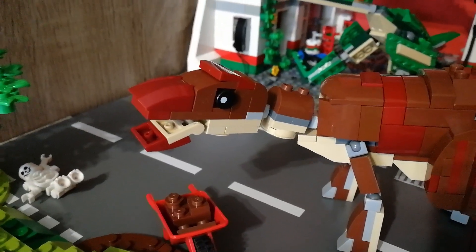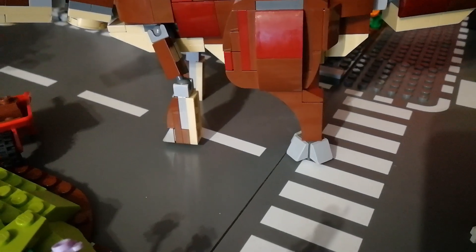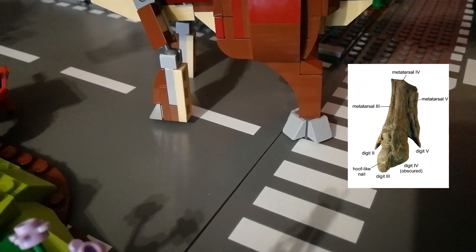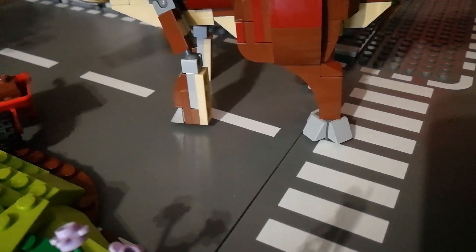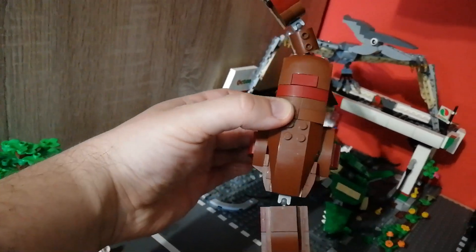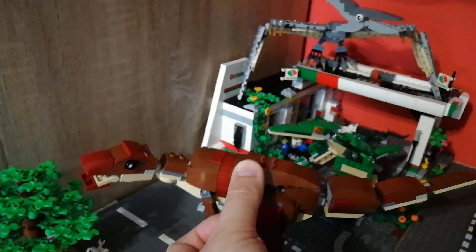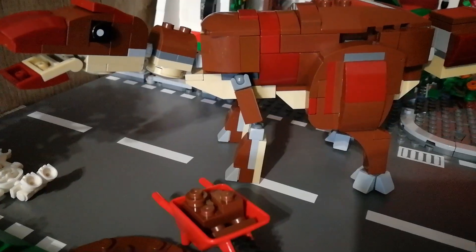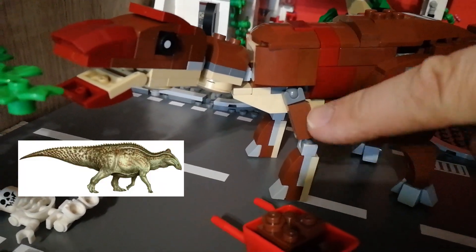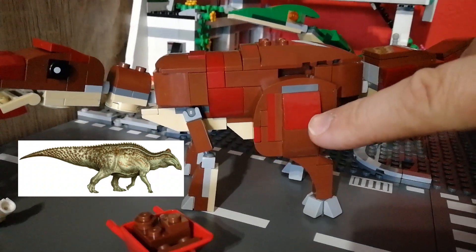The main features of this dinosaur are its duck-like beak and of course hoof-like nails, which I can actually compare to hoofs like a cow has. To be honest, I spent some time designing this dinosaur, so I hope you like it. It's actually pretty accurate in my opinion to the original. Funny thing about this dinosaur is that it had very small, tiny front legs and quite massive rear legs.